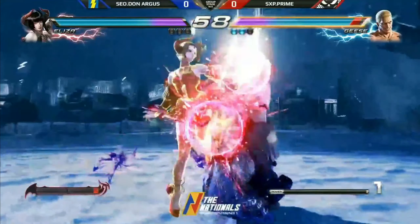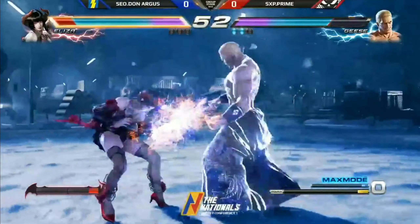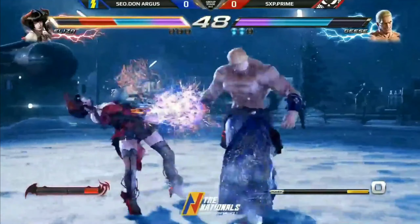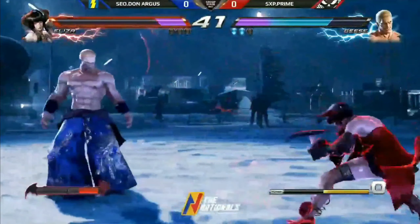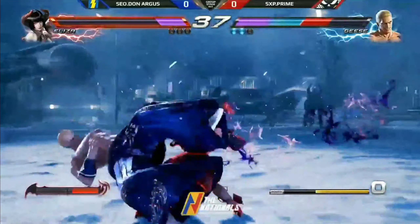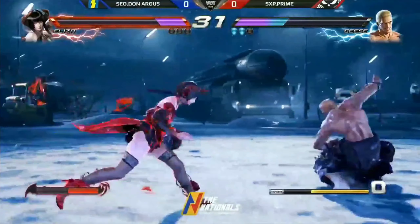This guy likes to add fuel to the fire. Another EX DP here, but is he going to work something out of it? That's going to be a big punish. That wasn't a guarantee — he can still block that, but he didn't guess the mix-up right. And that grab from the ground is a guarantee. Prime is doing whatever he wants right now, getting away with so many lows, and Argus is starting to wake up.